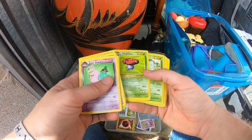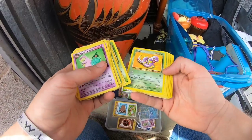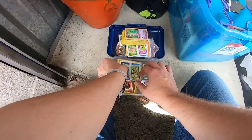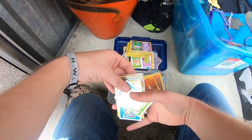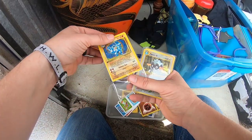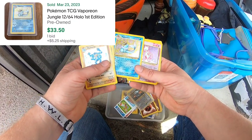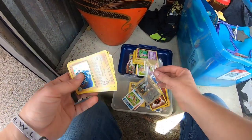Another Team Rocket — Nidoqueen, Dark Arbok — look at that! We got Fossil. These are some old cards — I don't believe it! And first edition — Mew. There's more cards behind it, all Japanese. Magnemite, pretty scratched up. First edition Jungle Vaporeon. Mewtwo and the promo Mewtwo — that's really good, that is really really cool.